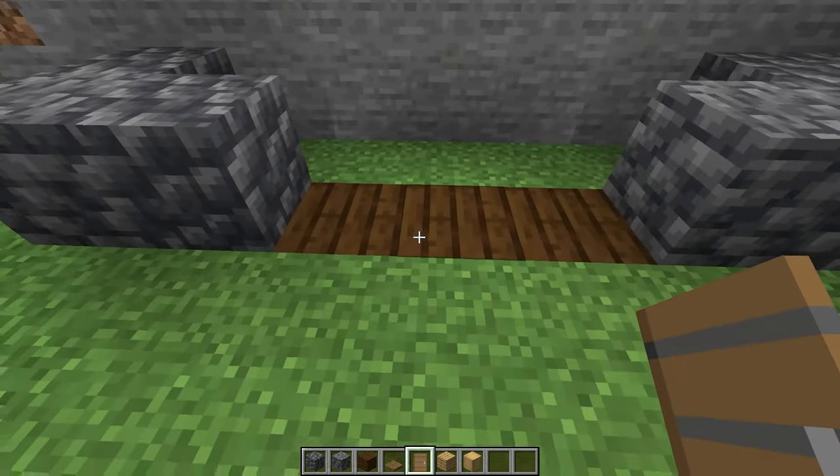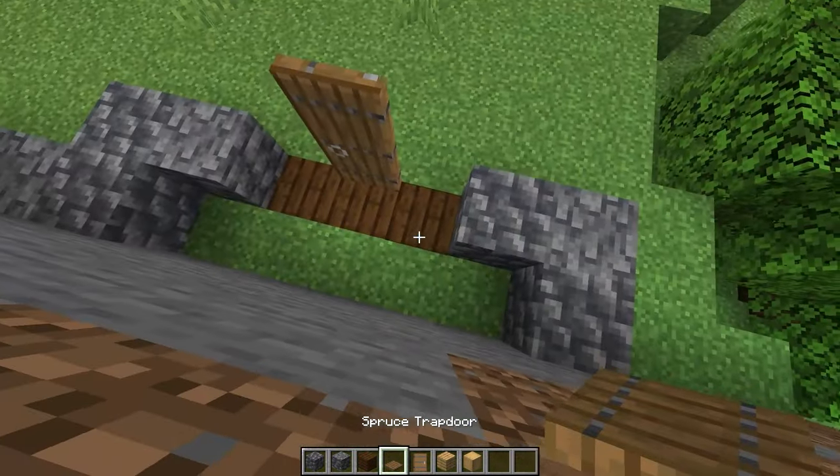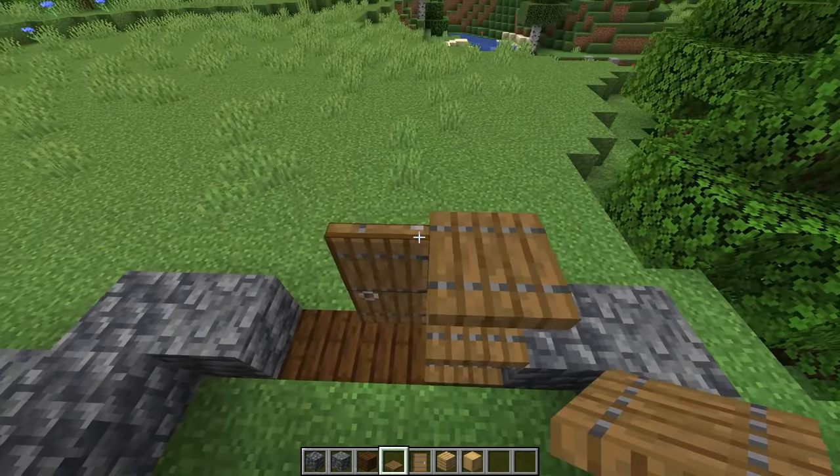In this gap we left with the dark oak planks we'll make a three by three door. Start with one spruce door and then surround it with spruce trapdoors.